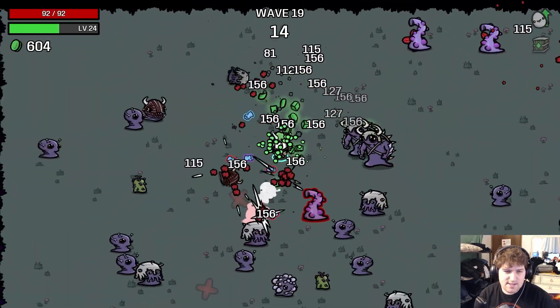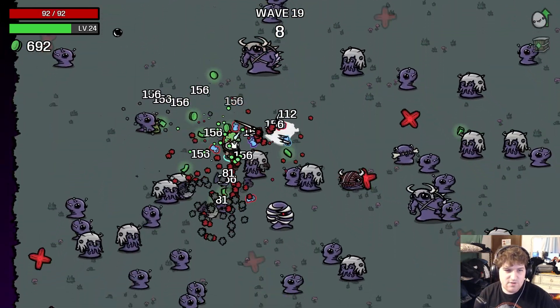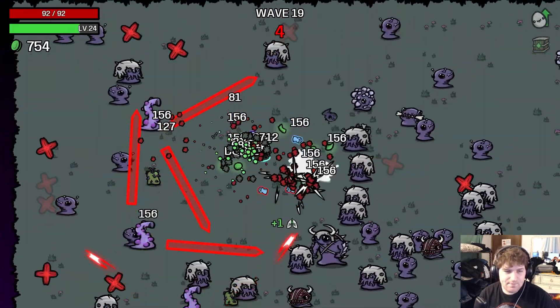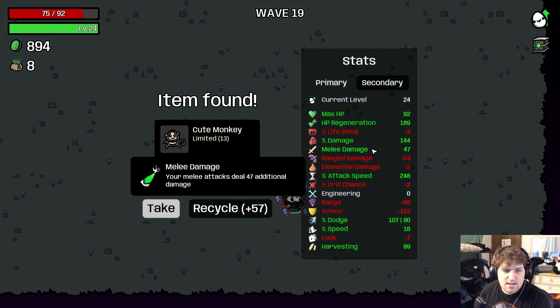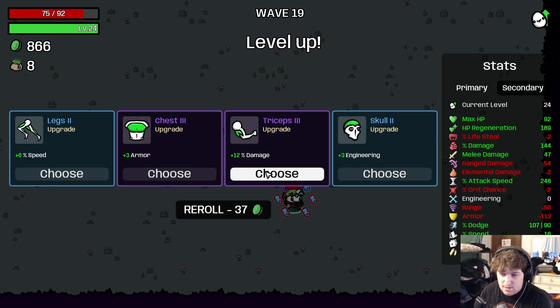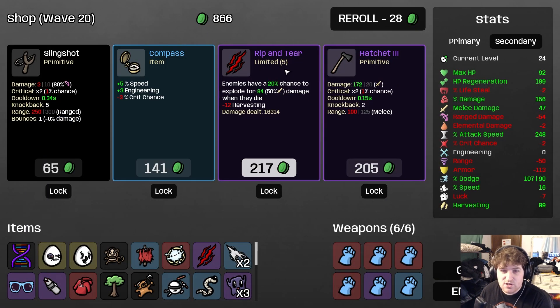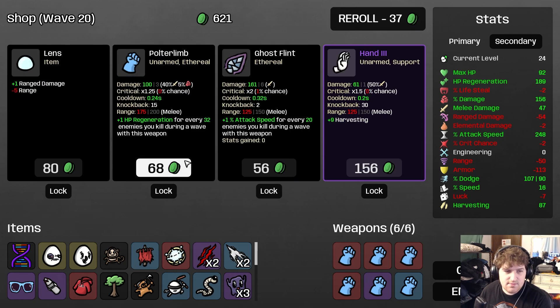Wave 19 — we've already saved a lot of money. We haven't specifically gotten all 700 of our materials on this wave but it's pretty good. Took a lot of damage just now — 894. Give me that cute monkey — just like the Bloodhound Gang dressed up in that classic music video. If you haven't seen it, go watch Bad Touch by The Bloodhound Gang on YouTube. We're going to take Rip and Tear to help with the AoE, take a Polter Limb, and then realize we can't afford the other item.